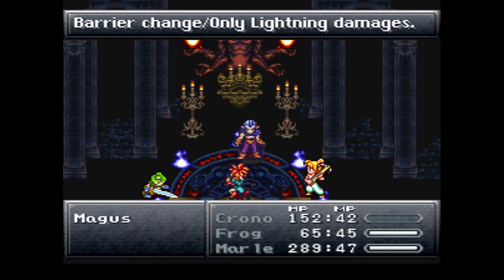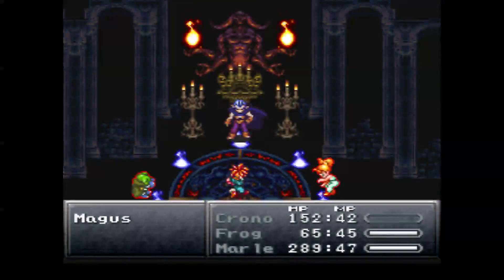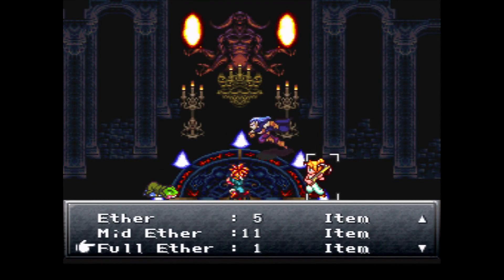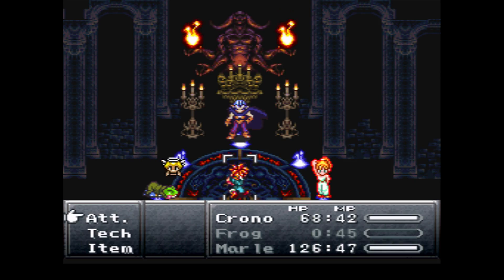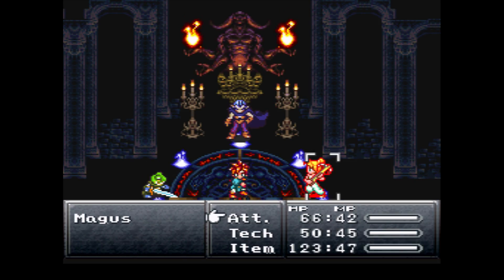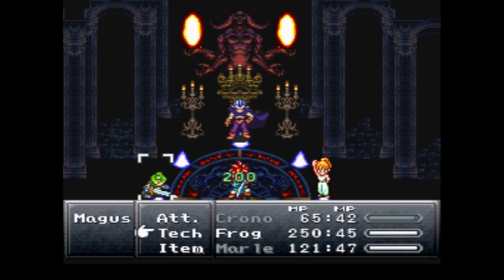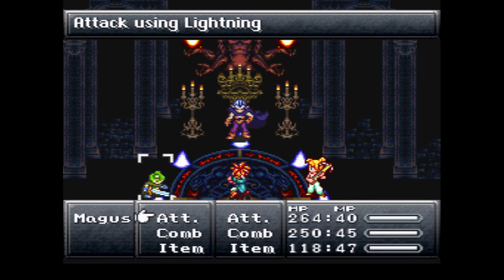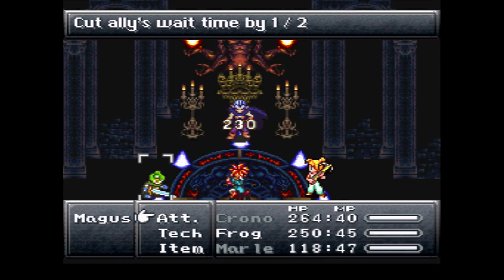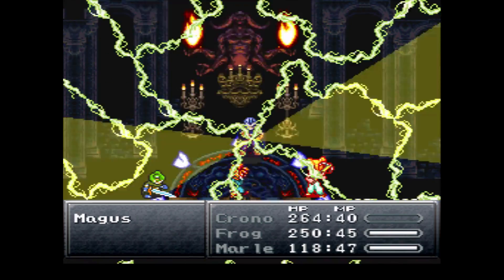You'll see later he does one ability that really, really hurts — it could probably one-shot you if you don't have enough HP. As we saw, Frog got down there and survived. I'm not really sure who else dies. I know Crono, and I think maybe Marl dies too, but Marl actually survives most of the time while Crono and Frog have a harder time for some reason.